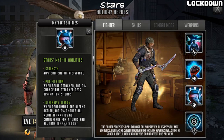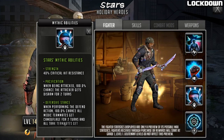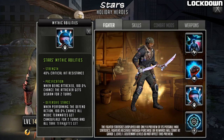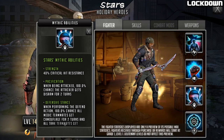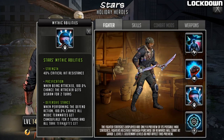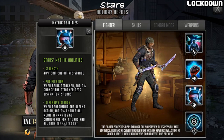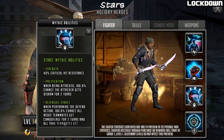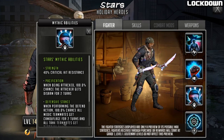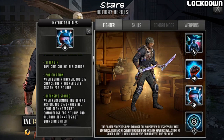The next mythic ability is called Pacification: when being attacked, 100% chance the attacker gets disarmed for two turns. You can't remove this because it's a mythic ability. Disarm removes the third weapon slot's application when attacking — things like 45% attack when the enemy's HP is over a percentage, double attack, or stun on attack. It's going to disarm every single time, even when Stars himself is stunned or controlled — his mythic abilities still proc.